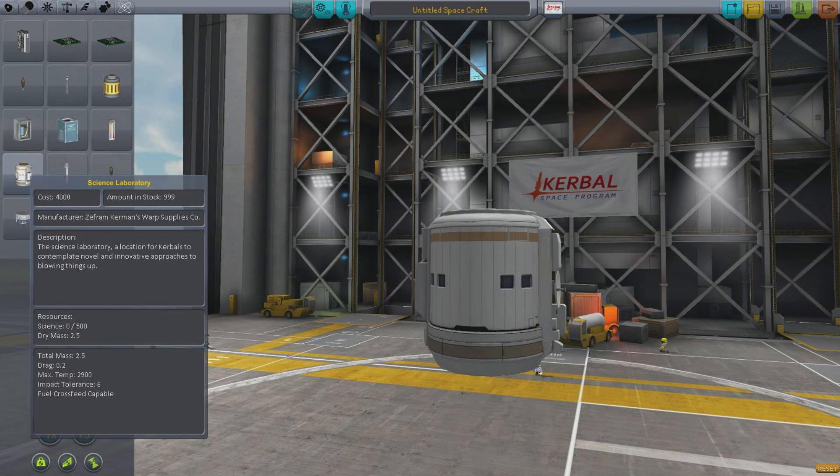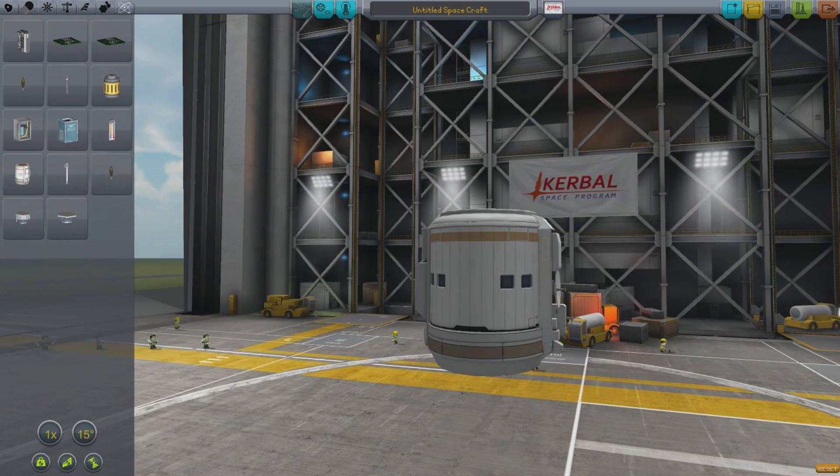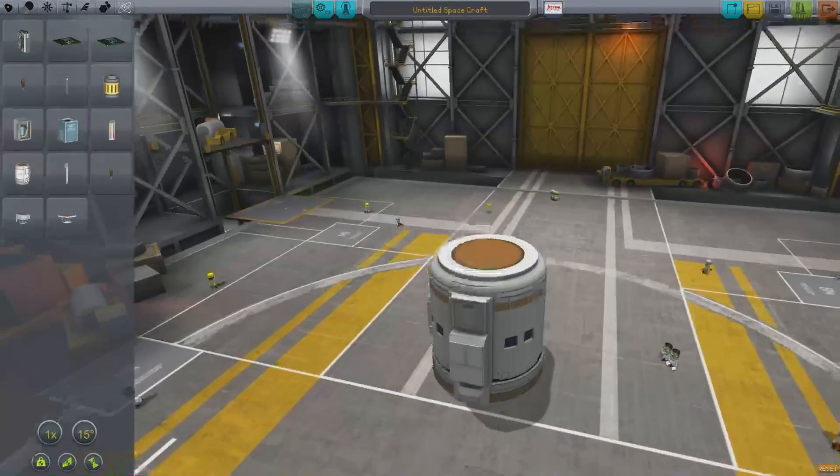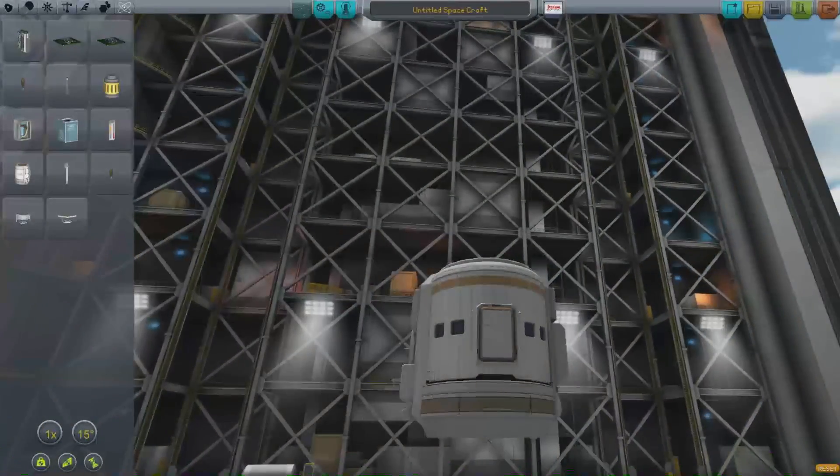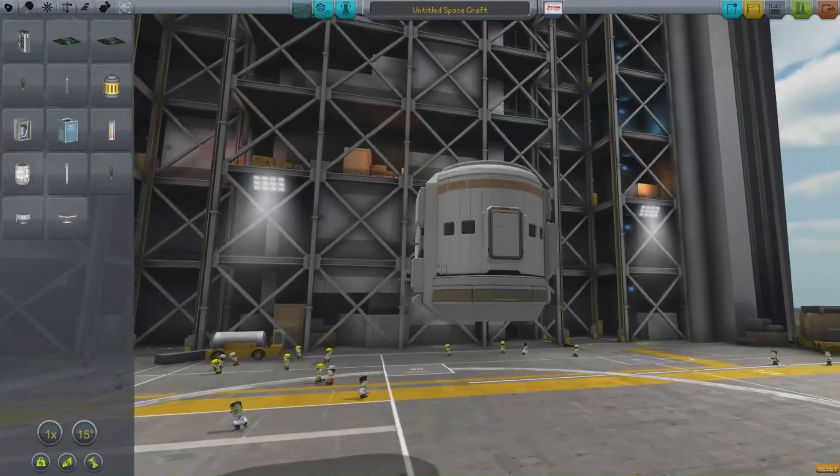What we are looking at here is a science lab, and this was important to look at before the actual science system gets into the actual game. This is a science lab which allows you to research high-end propulsion and energy generation.